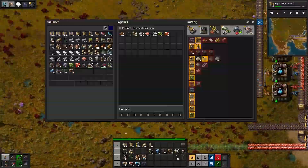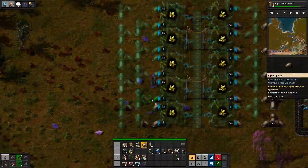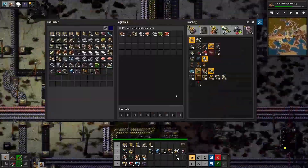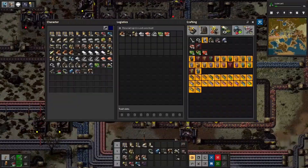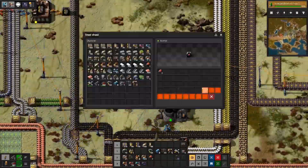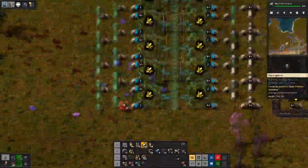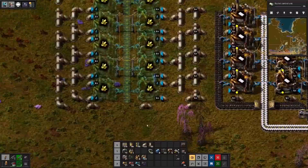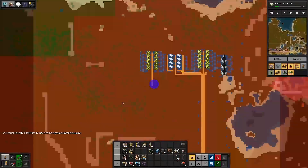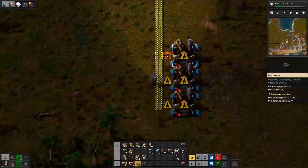We go back up to the oil processing area and start to set up a separate array of sulfur production for the purpose of making sulfuric acid, separate from the sulfur production that goes onto the belt. These are the actual blue science batteries going down. We get our sulfuric acid — I forget exactly what that's required for. Blue circuits come to mind, but I don't think we're doing blue circuits yet. This is going to start to draw to a close — this was approximately 10 hours.